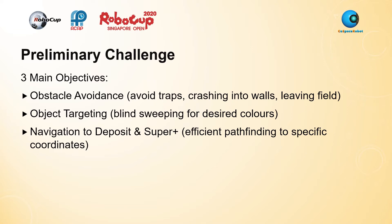The Cold Space Rescue Challenge can be split into three main objectives. The first is obstacle avoidance — avoiding traps, crashing into walls, and leaving the field, all of which cause you to lose points and waste time. The second is object targeting: planning how the robot collects randomly spawned colors as quickly as possible, completing combinations like RRBBCC and RBC for super plus and super objects. The last is navigation to deposits and super plus, which depends on how quickly the robot can pathfind to a specific given coordinate.